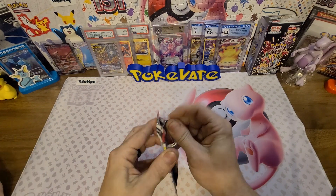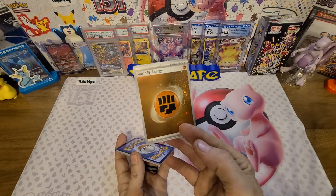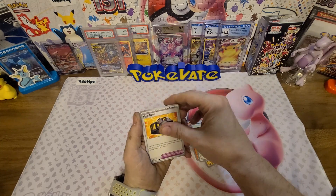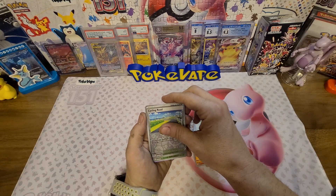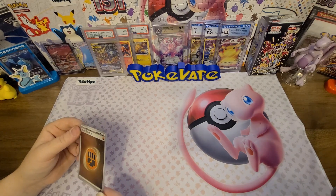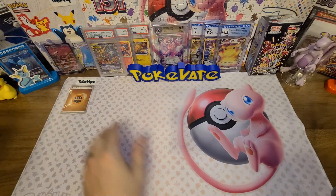Let's see if I can start us off with something. I'm going to get Psychic, I'm going to say Dark — and it's Fighting with the holo. We got Vulpix, Magnemite, Caterpie, Eevee, Ridge Band, Graveler, Protective Goggles, a reverse Cycling Road, a reverse Tangela, and a holo Aerodactyl. I didn't see any swirls in this one. That one doesn't have any either.